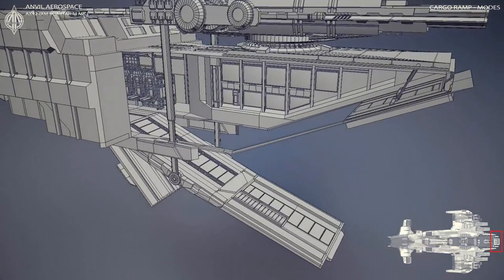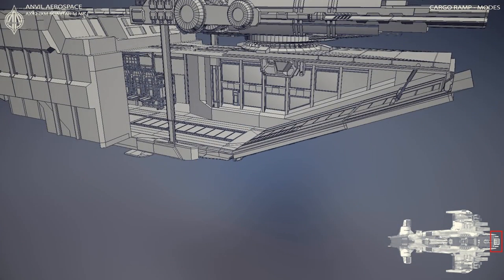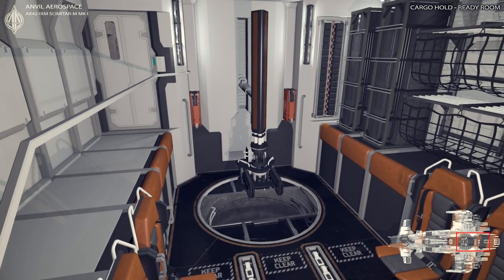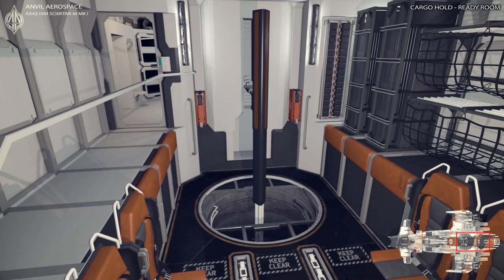It also includes a ramp to access the rear seat for the class 5 turret more easily. Here you can see the cargo area with more detail, as well as the new boarding turret.